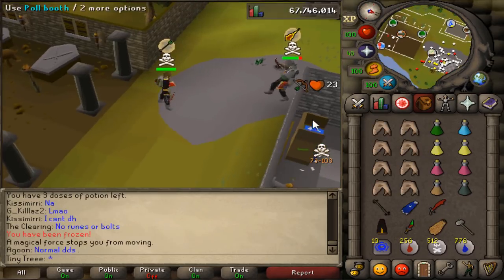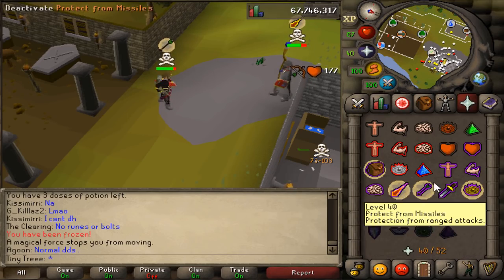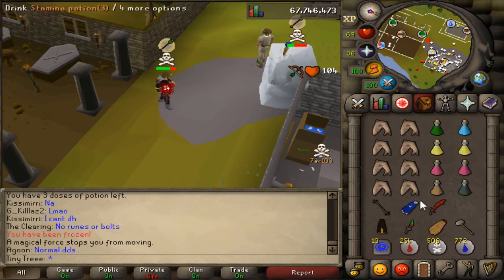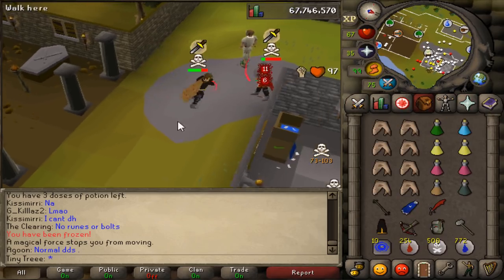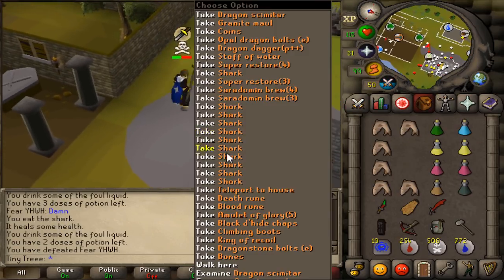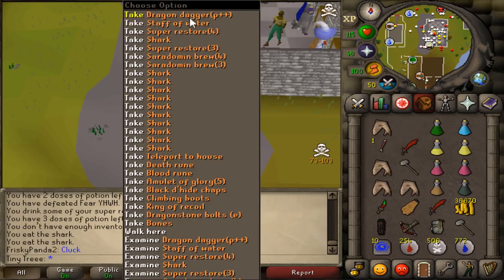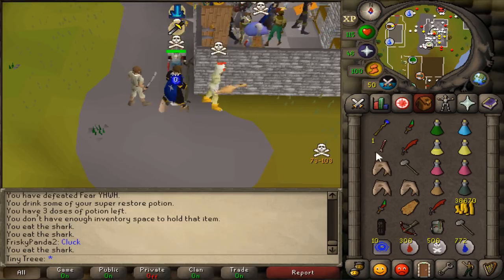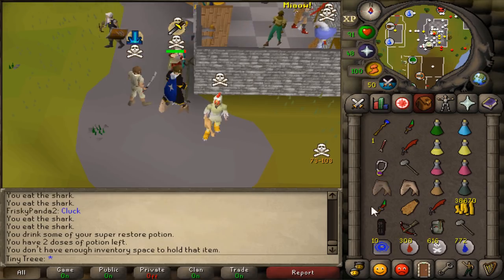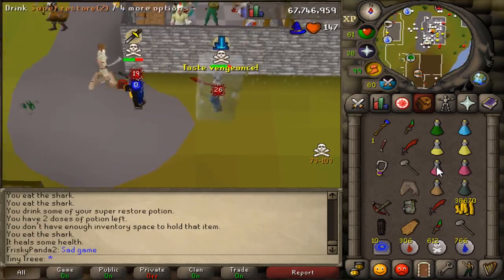We're getting very close to 50 completed raids, and once we reach 50 kill count in raids we're able to access a challenge which will help us unlock one of the two raids items we need — Dragon Claws or Elder Maul. Although most likely it's going to be Elder Maul, since Dragon Claws I still want to see if I can get through PK. There's a relatively high risk play we're going to be doing next video because we're trying to reach a 130 mil cash stack to afford both D Claws and Elder Maul. By the way, that song was made by Stuck on Earth and it's free to download — it'll be in the description. Next video should be an interesting one, so I'll see you then.